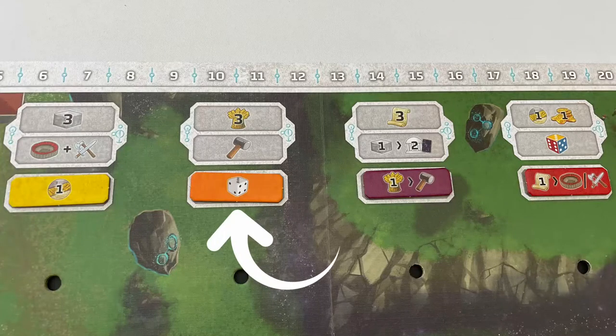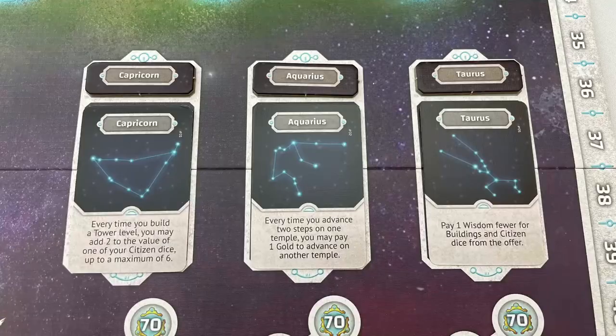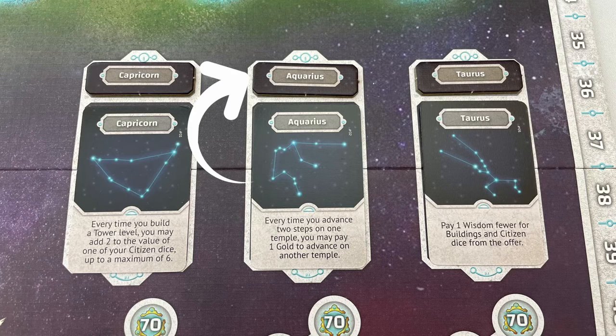Put a random bonus action tile under each encounter site at the top of the board. Place the matching colour mothership underneath, insert it into the punched hole in the board and set the value to 1 pointing at the arrow. Randomly place three zodiac cards at the top of each temple track. Add the matching zodiac token to each track.